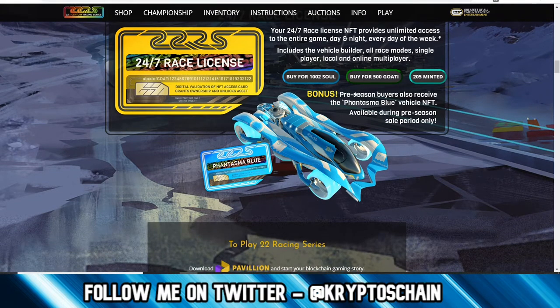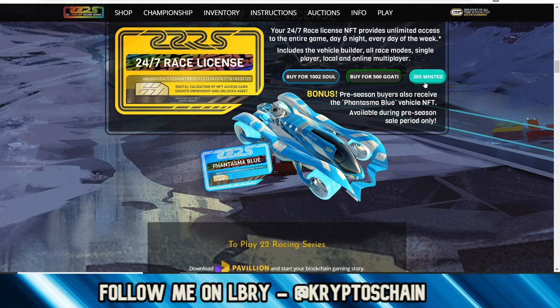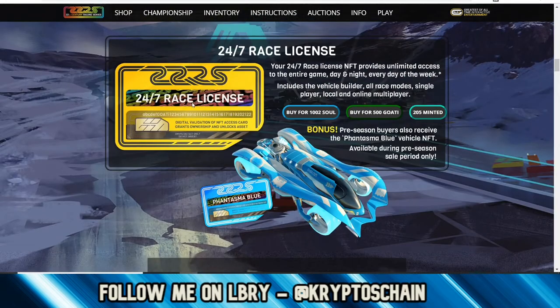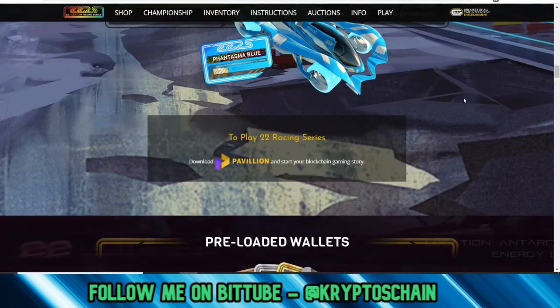Bonus pre-season buyers also receive the Phantasma Blue vehicle NFT, which is available during the pre-season sale period only. 205 of these were minted. With regards to the 24/7 Race License, you can get quite a lot of them — it's not limited, because they obviously want players to play.